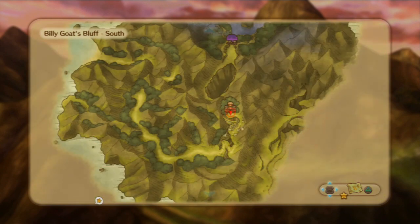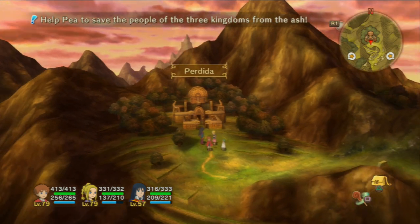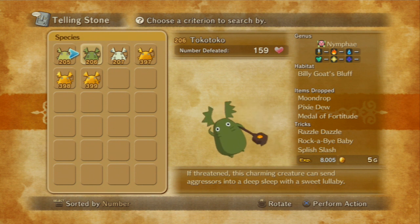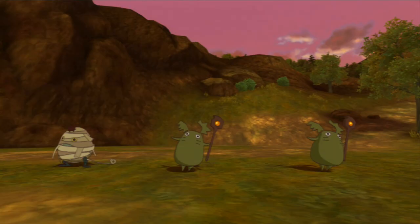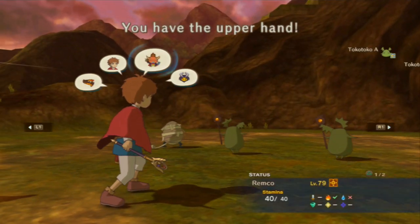Below this city there's a valley called Billy Goats Bluff. There's a certain familiar that inhabits this valley that gives you a great deal of experience points. These familiars are called Toko Tokos. Toko Tokos have a low encounter rate, but if you manage to find one they can give you up to 7,000 plus experience. Sometimes if you're lucky enough you can find two of them, in which case you can pretty much double that experience.